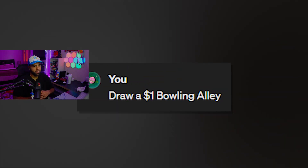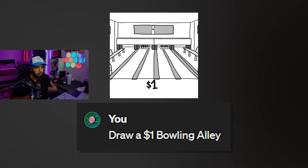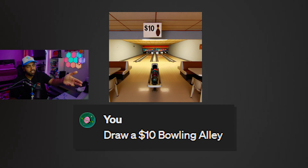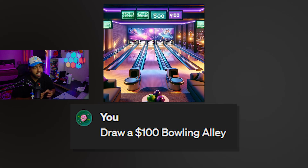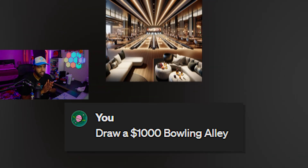Draw a $1 bowling alley. Can bowling alleys even be $1? That's not even like a real bowling alley — that's like drawn. Draw a $10 bowling alley. The bowling alley probably doesn't cost $10 to make, but probably to bowl there it costs $10. Draw a $100 bowling alley. Okay, I like the lighting here. It's a lot better. I would definitely bowl there. Draw a $1,000 bowling alley. Ooh, fancy. Dude, bowling here would be fun. It looks very comfortable — the couches.